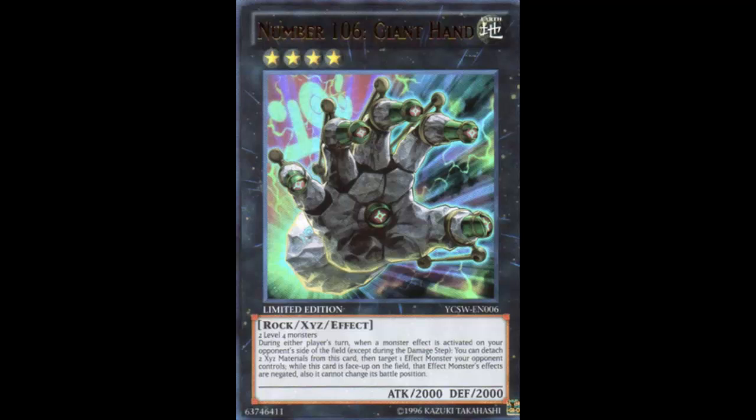This is Number 106: Giant Hand. He's an Earth Rock XYZ Effect Monster, Rank 4, 2000 Attack, 2000 Defense. He is generic — requires two Level 4 monsters. As you know, Rank 4s are the toolbox — literally the best and most accessible rank. You've got some powerful things in that toolbox you definitely don't want to take out. But if you had a Giant Hand, should you run it? That is the question.